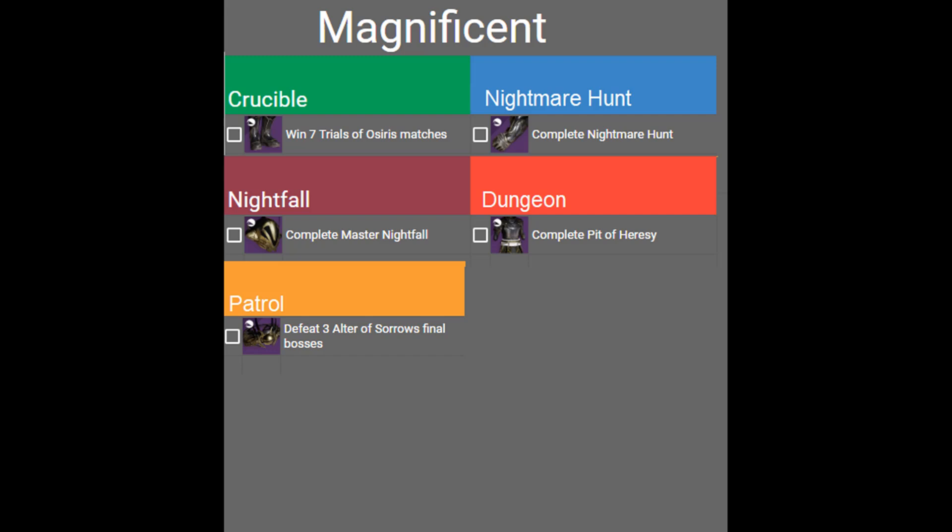These objectives require you to win 7 Trials matches — they can be spread out, so you don't need to win them in a row. For the Nightmare Hunt, just pick a lower level difficulty. The Master Nightfall is harder — you can check out the Solo Master Nightfall Lake of Shadows cheese video or other Strike Cheese videos for help. You also need to complete the Pit of Heresy dungeon and defeat the final boss in Altars of Sorrow three times. You can use the Destiny Companion app to make a no-mic LFG post if you usually play solo.